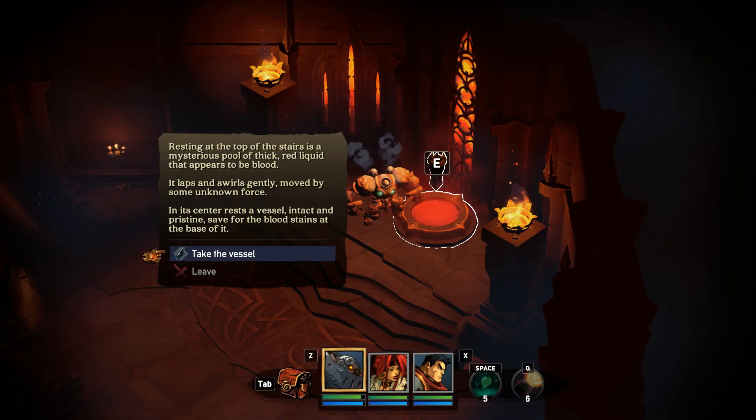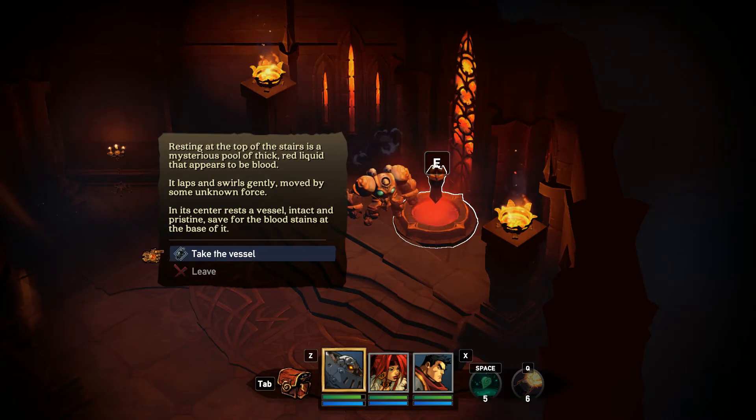Resting at the top of the stairs is a mysterious pool of thick red liquid that appears to be blood. It laps and swirls gently, moved by some unknown force. In its center rests a vessel, intact and pristine, safe with bloodstains at the base of it. I'm gonna take the vessel. Yes, let's do that.